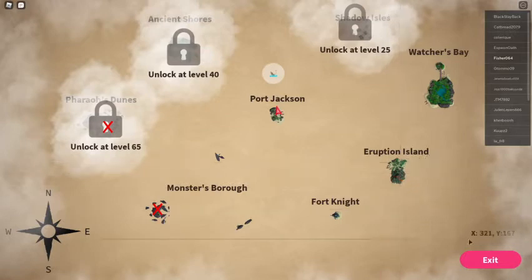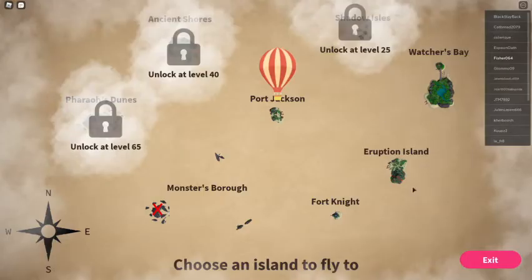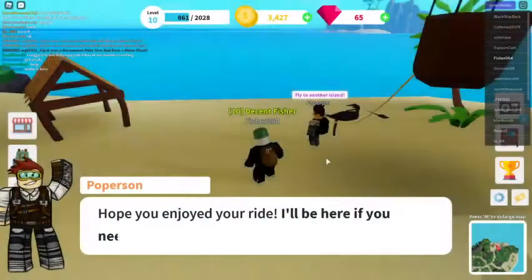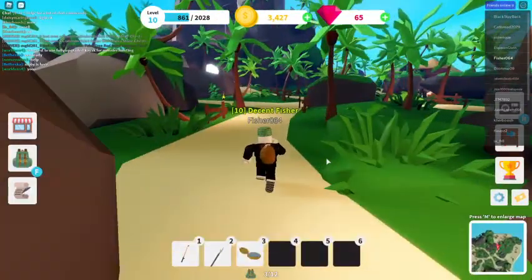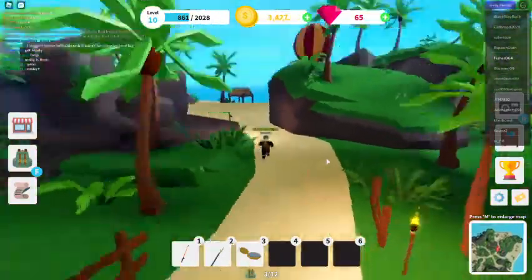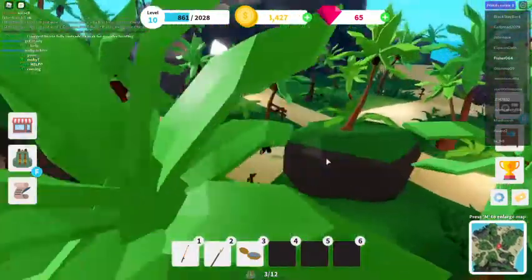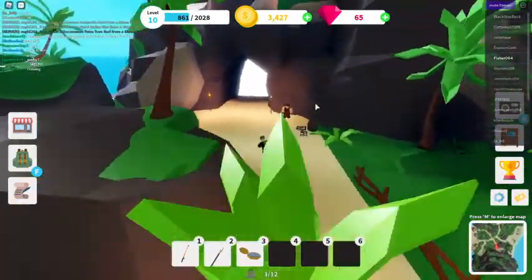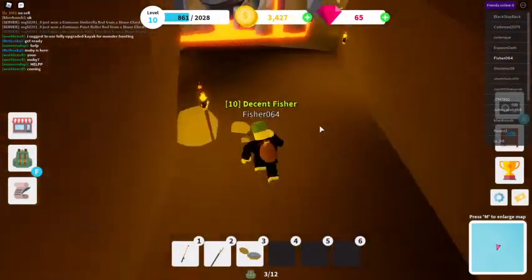To get the fish from the lava you need the lava rod. First you need to fly to eruption island - you need to be on level 10 to do that. I use the parachute to get there. It's a nice island, but to get in you need to go through this white portal. There's also a man outside called Kai - I don't think he really does anything, but maybe later in progress.